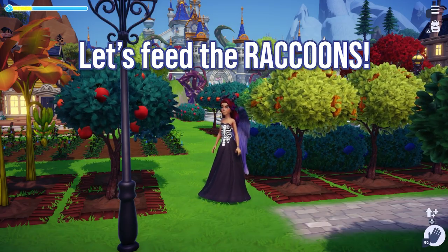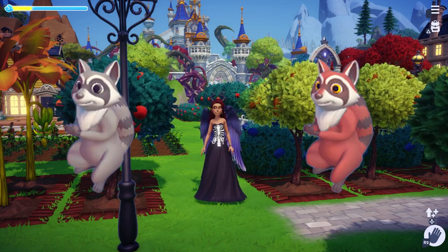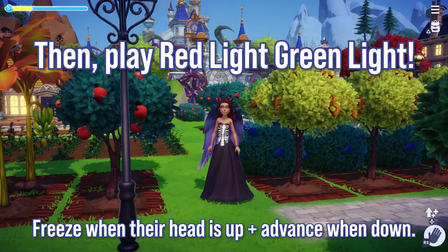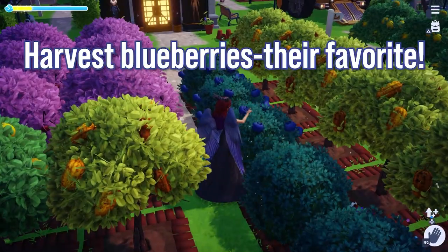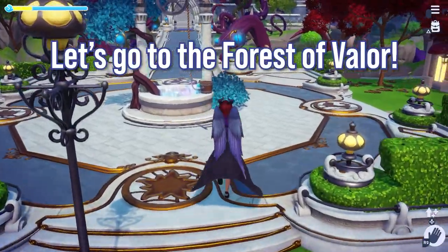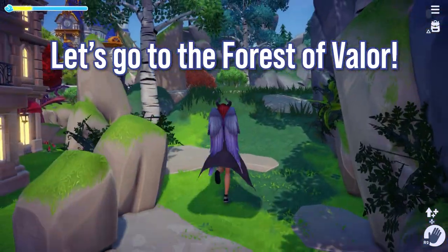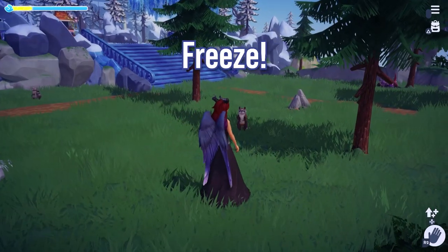Next, let's feed the raccoons. You can find them in the Forest of Valor and there's usually two around at a time. Feeding them is a little tricky — engage with one, they'll recognize you, pop their head up, and you'll freeze just like red light, green light. I've harvested some blueberries from my bushes in the plaza. Let's head over to the Forest of Valor to feed the raccoon. Time for red light, green light with our first raccoon — the black one.